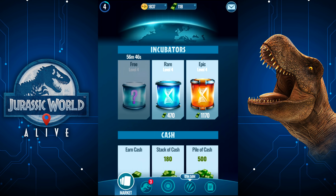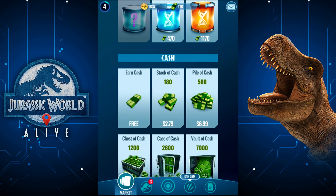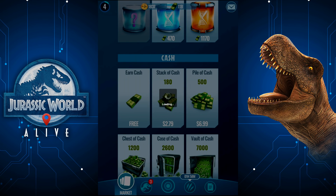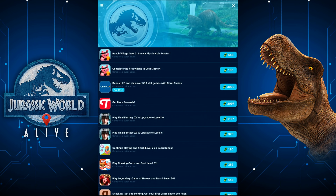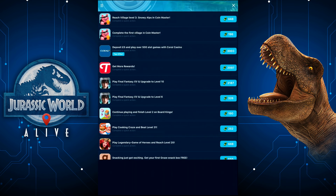Because obviously I can't buy anything with actual money, I've been going to the earn cash section and doing some of the challenges. I tend to pick ones that reward between 60 to 90 because they tend to be less effort.